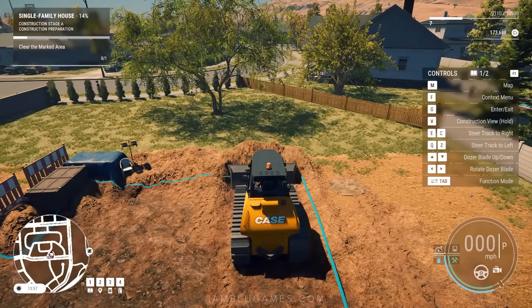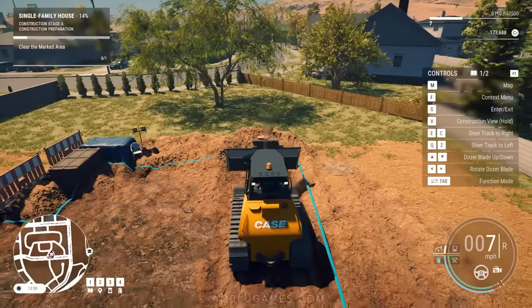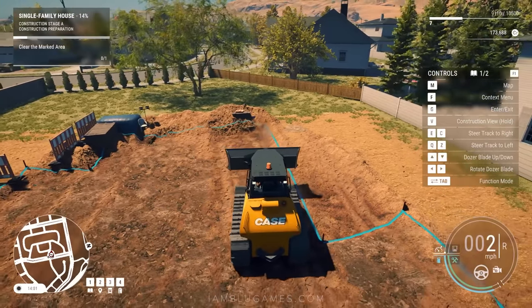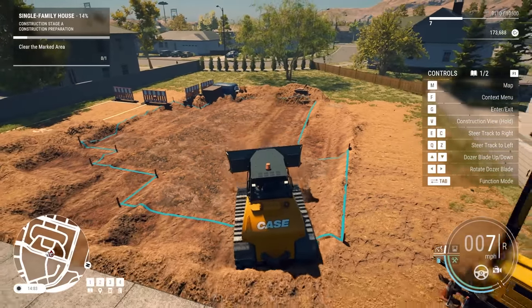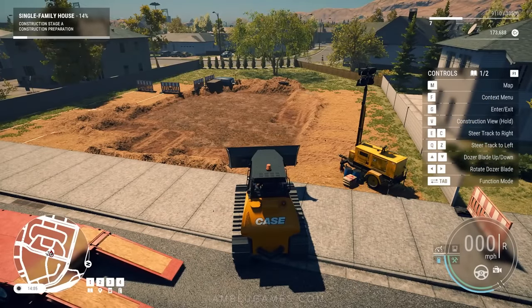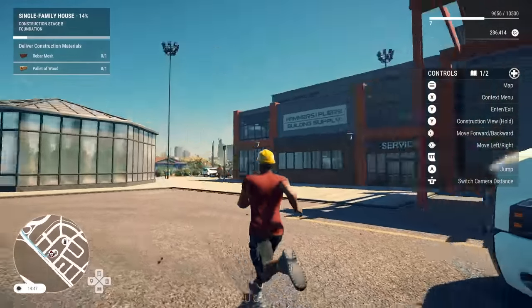Now they want us to clear the marked area. I'll raise the front of the dozer and back out. What's going to happen is they'll clean all this up for us. And there we go — nice, it's like perfect! Now we are at the building delivery dealer. I'll run over here and filter to find all the supplies we're going to need for this entire job.